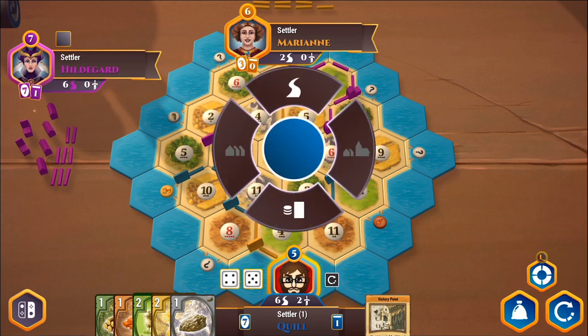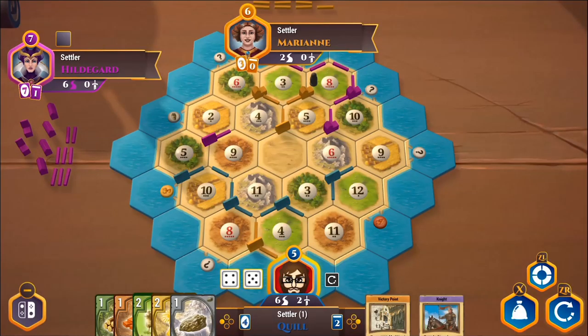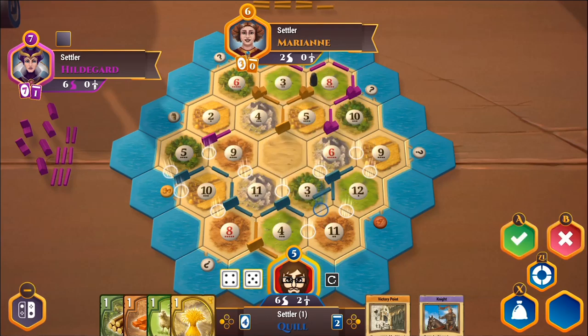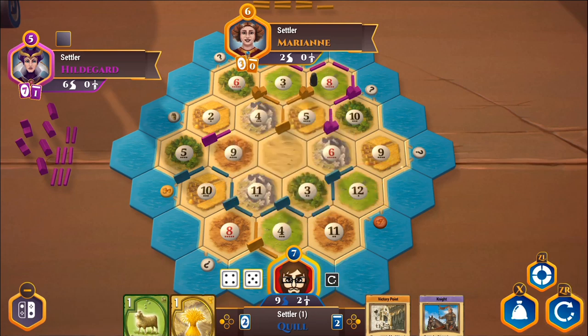I can get a development card and I can get a road — I can actually get both since they don't overlap. We'll buy the development card first to see what it is — we can't use it this turn, but it might inform our decision. We got a knight, which enables us to move the robber. I'm going to build a road right over here and take the longest road. Boom — I now have a nine-tile long road, which beats her six. So I take it back. I've got a fair lead, and we're actually sitting at eight victory points. We need two more to win.